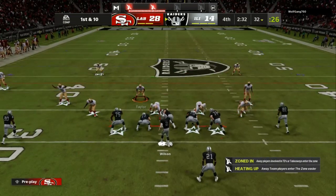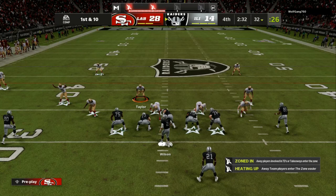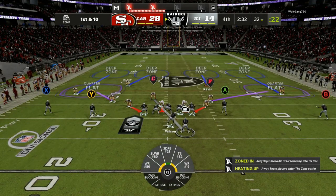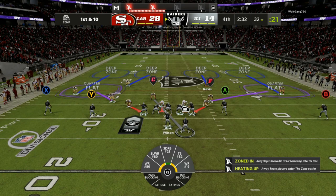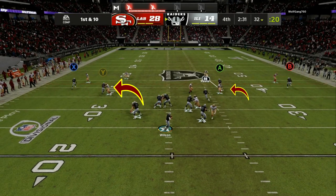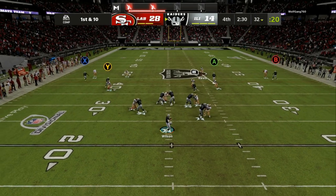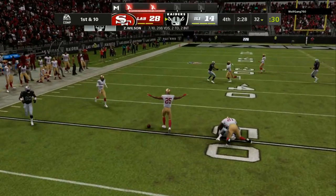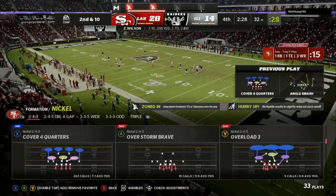Gun doubles offset — this is a two by two set, and this is when this defense has its best potential. I am right over the top of the safety on the right side. I man up the running back. The only thing I am looking for is a chuck on the slot receiver. If he gets bumped, that lets me know the guys are going vertical — 10 yards or more. So I run down the field with the tight end and take away a potential bomb.